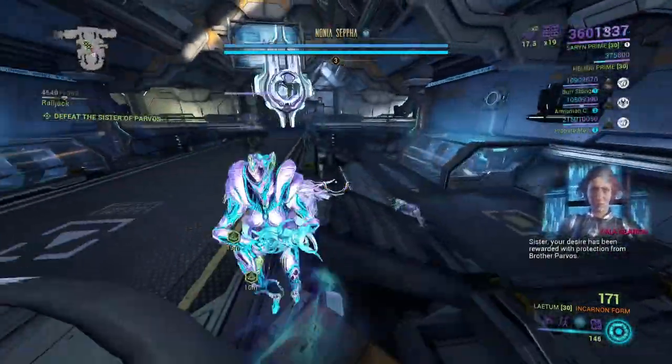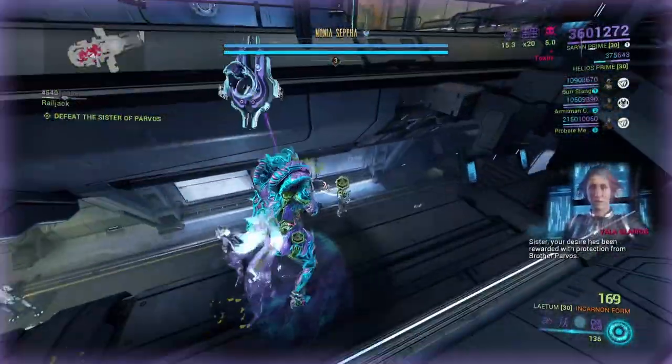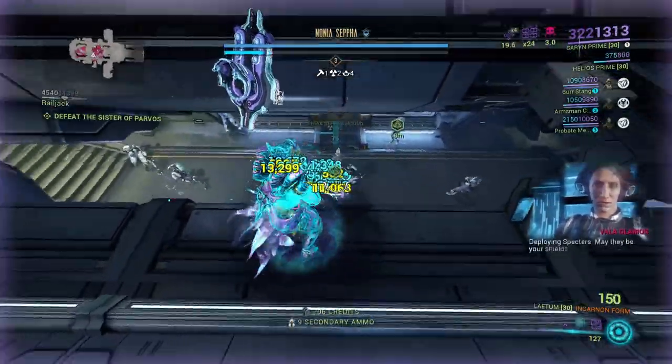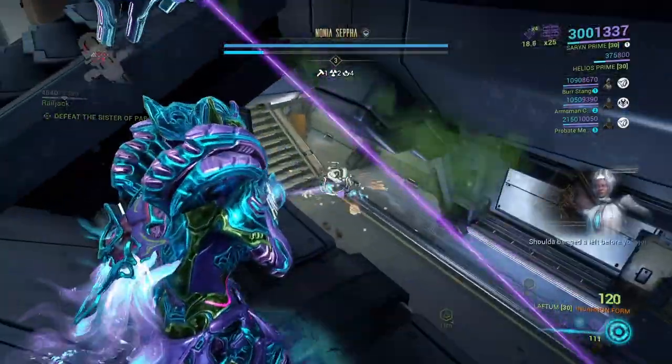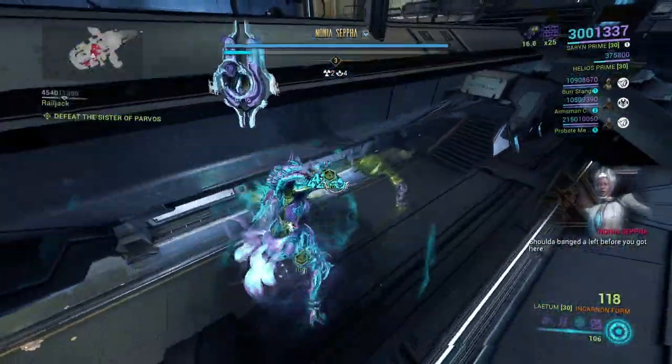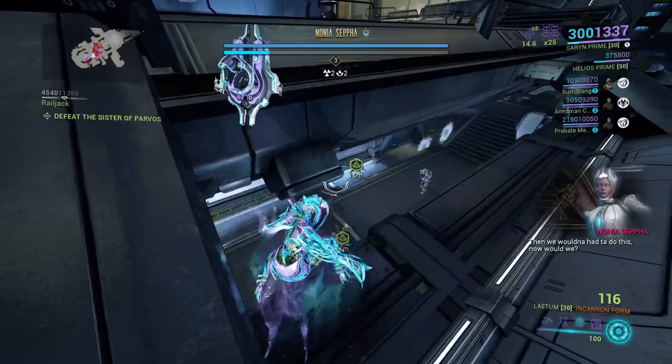Sisters and liches borrow abilities from other frames. All of my Toxin Sisters have had Molt from Saryn, Prowl from Ivara, and Renewal from Oberon — which are all Toxin frames. The fourth ability can be Lurch, Stampede, Teleport, or Vault.